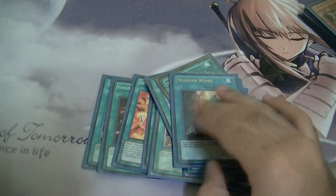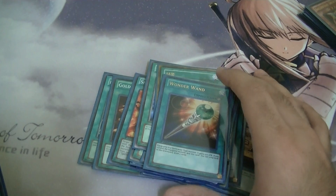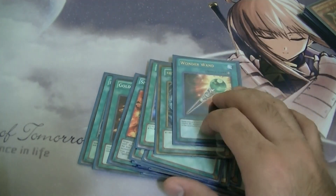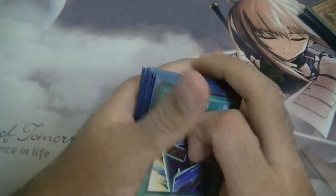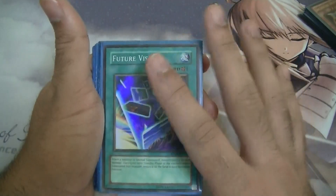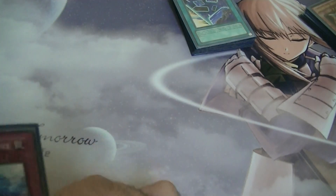One Wonder Wand — it's really good with the draw engine. I don't care much about the 500 attack points, I just use it for the draw engine. Last, one Fortune's Vision — this deck doesn't revolve too much around this card but it's really good if you open with it. I don't think I'll run any extra copies; one is just fine.